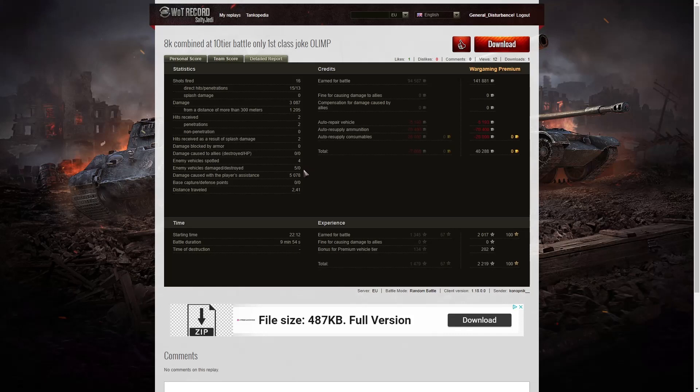Four enemy vehicles were spotted, five enemy vehicles damaged, none killed — but look at that spotting: 5,078 spotting damage, giving combined damage of over 8,000 in total. He earned 141,881 credits for the battle after repair and ammunition costs, and yes, that was premium ammo exclusively with consumables. He still made a profit of 40,288 credits. Total XP was 2,017, plus 202 bonus for this being a premium vehicle, for 2,219 experience points altogether.